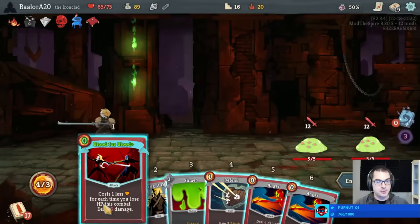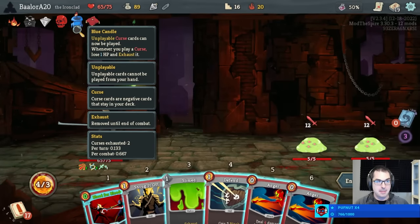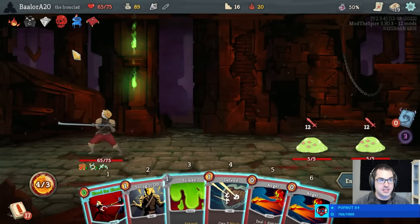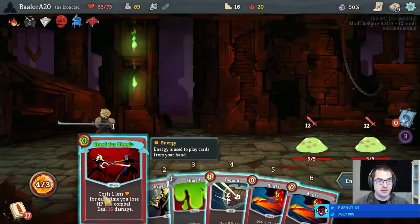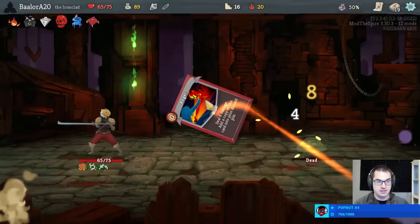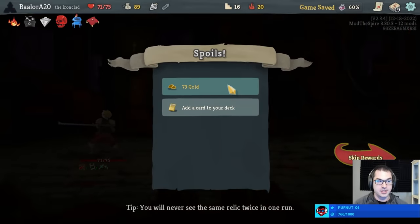Why Blue Candle the Ascender's Bane? Just to make Blood for Blood cheaper — that's why I was excited about the Blue Candle initially. It's a way to activate the Centennial Puzzle and a way to discount Blood for Blood, for the price of only one hit point. It's pretty good. Now if we get Runic Cube, I'll be really excited.